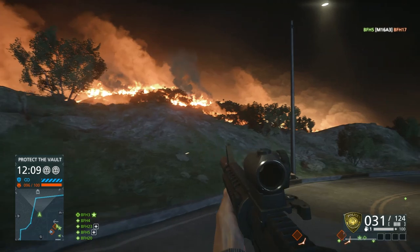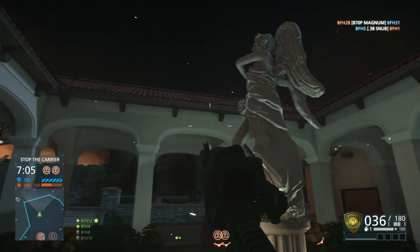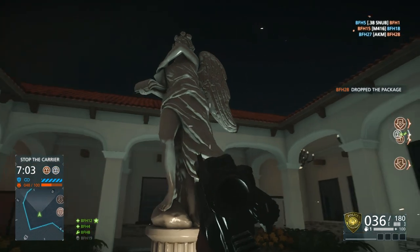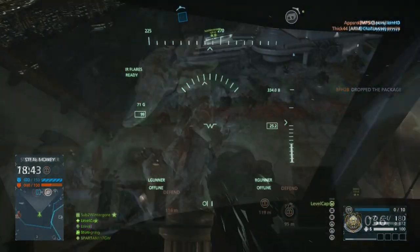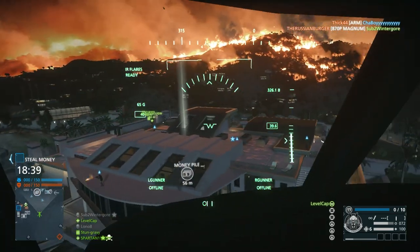The map does actually take place at night, but it's by no means what I would call a dark map. It's very well lit, very easy to see things, and from the balcony of some of the bigger mansions you can look down over the entire city of LA. It's actually quite a good looking map.